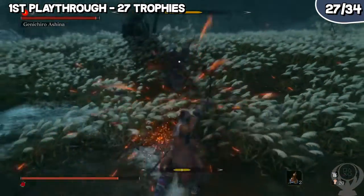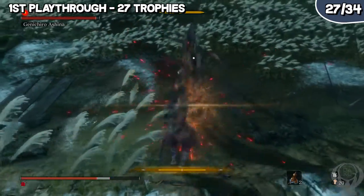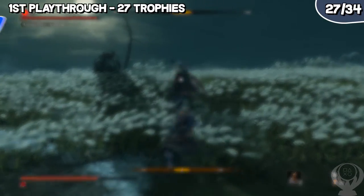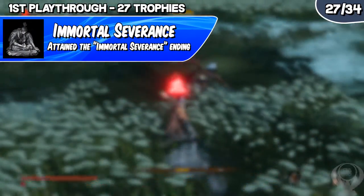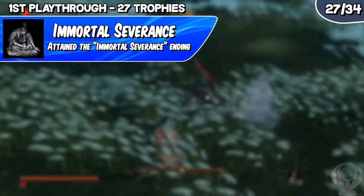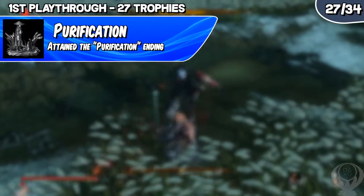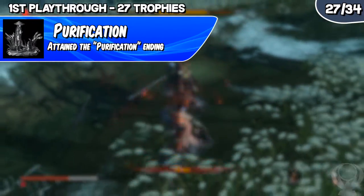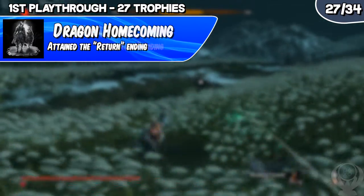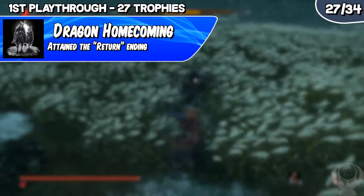After defeating Sword Saint Isshin Ashina, back up your save to either a USB flash drive or the cloud. Enter back into the game and give Kuro the Dragon Tears to earn the trophy Immortal Severance. Quit the game and load your backed-up save onto your PS4. Load in and give Kuro the Aromatic Flower and Dragon Tears to earn the trophy Purification. Quit out again and load your backed-up save one more time. Load in and give Kuro the Frozen Tears and Dragon Tears to earn the trophy Return. Watch the cutscene to the end, then load up New Game Plus for the second playthrough.